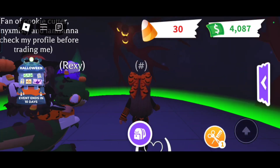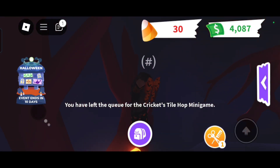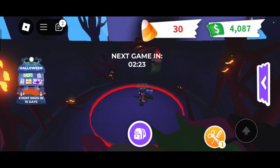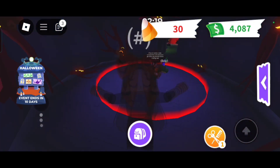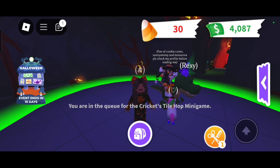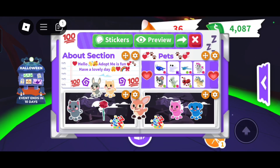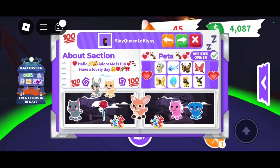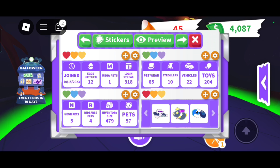Oh my gosh, the tree has glowing stuff on it! I just jumped out the roof. I like your profile, thank you. I never knew you had a magma moose, a burning bunny, or a golden mahi-mahi, or a golden dragon, or a square crow cat - you never told me!